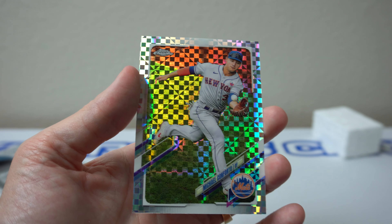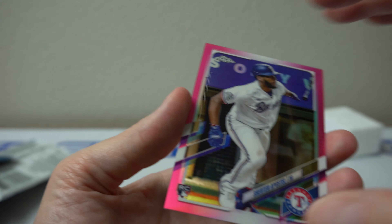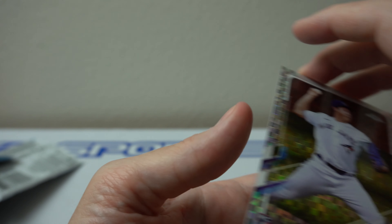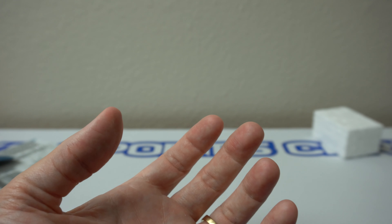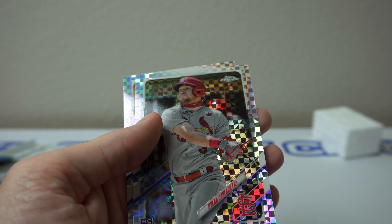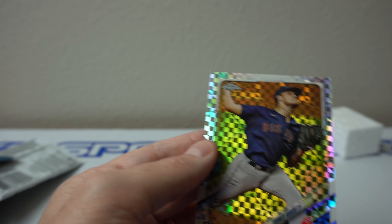So let's recap these X-Fractors really quick. We got Conforto, Tristan McKenzie Rookie, nice Apostle numbered to 399 — that's a parallel, nice little card. Nate Pearson Rookie, Jacob DeGrom — that's cool. LeMahieu, Ryan Mountcastle — pretty off-centered. Gio Urshela, Paddock, Dillon Carlson Rookie, and Tanner Hauk — I think that's how you say his name. So there you go.